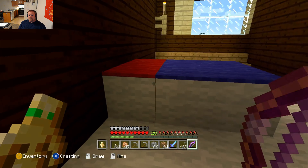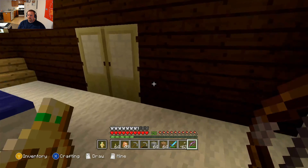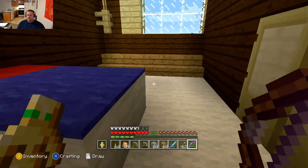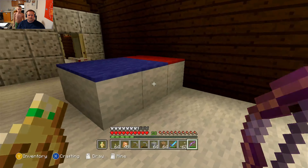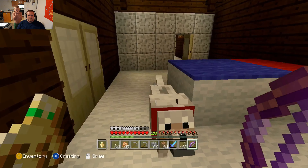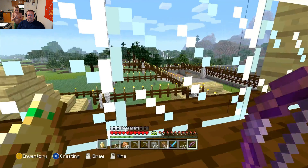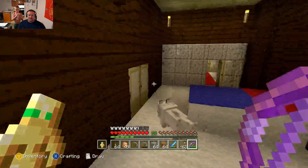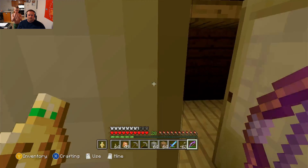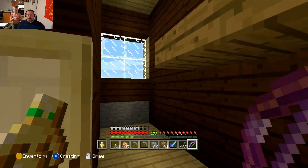Bedroom number one would be Braden's bed, built to look like Spider-Man. Yes, we have lots of light out here. And here's the first of many giant sized walk-in closets.